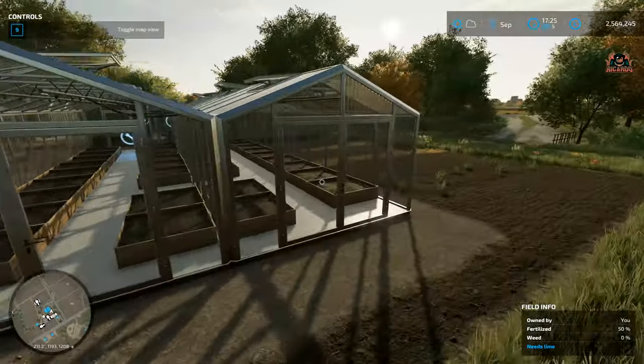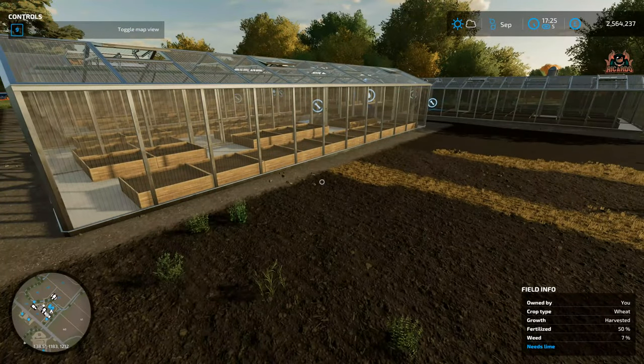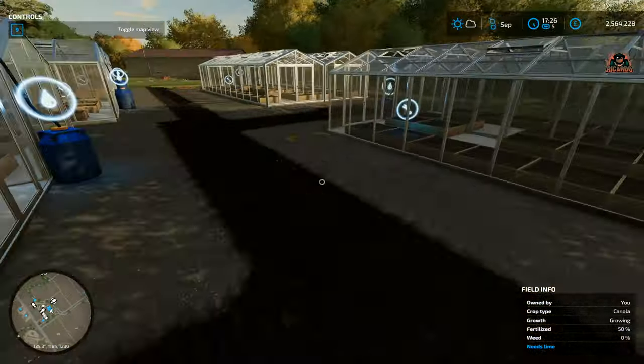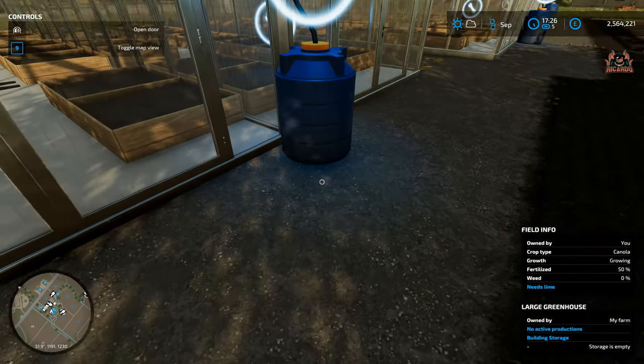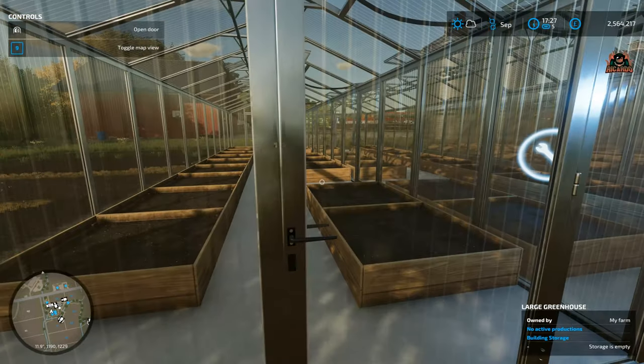If you intend to use greenhouses to grow crops — lettuce, tomatoes, and strawberries — you're going to need to know how to get water and how to transport it. It's quite simple once you know how. You can see these water butts that feed each individual greenhouse, shown in blue.